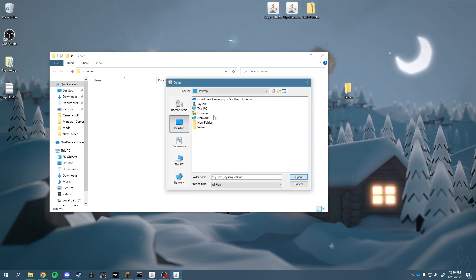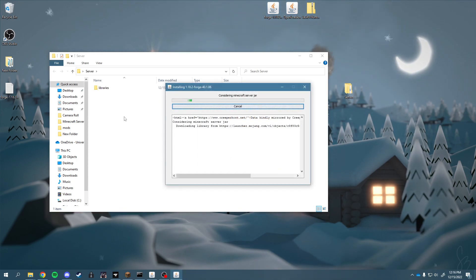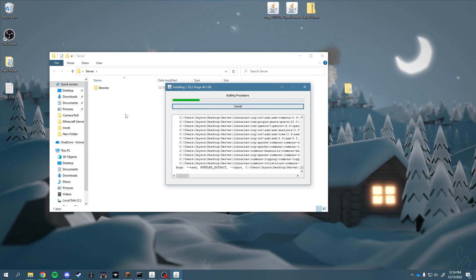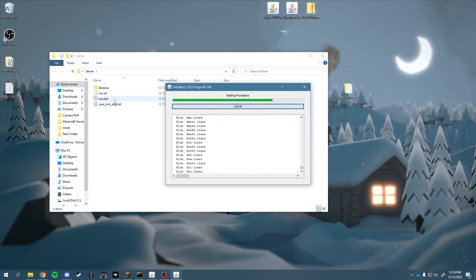So I'm going to select my directory here, go to my desktop, and create all of these files inside of this server folder. It's going to populate all of your starting server files here.